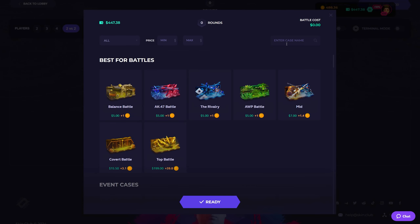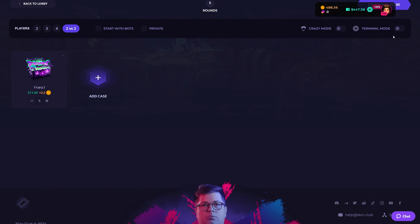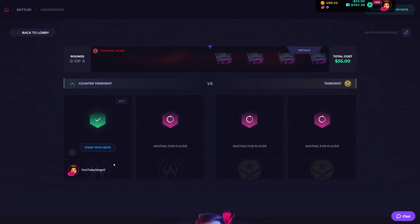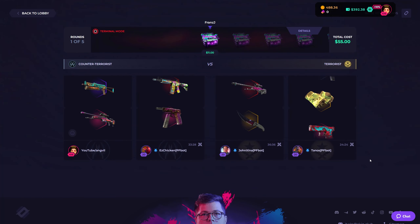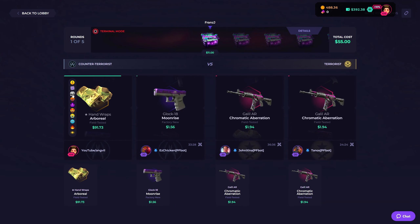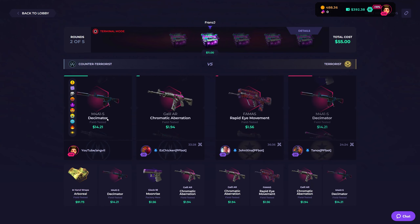I'll start the day off with Franz J. Can I add YouTuber cases? Franz J, I'll add $5.55 — 2v2 terminal mode, create city side, start with bots. Let's hope for the best. Oh, from the get-go — let's go, Franz J!